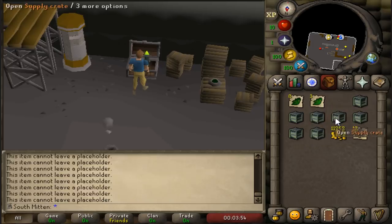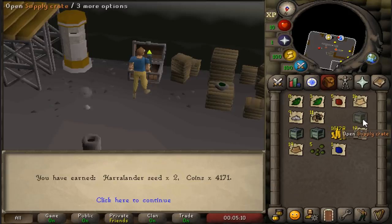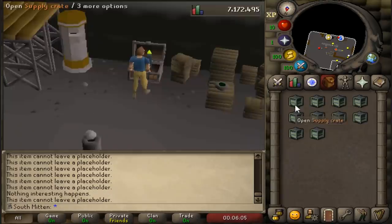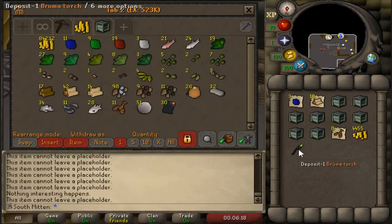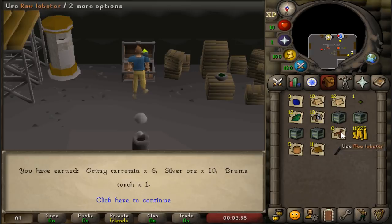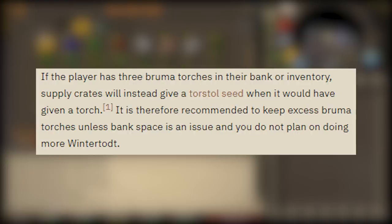No way — we already got the Bruma torch, and it's only the third one I opened. A second Bruma torch? What the heck, man — that's insane. I have two and I've only opened 52 crates total. A third one? What is going on here? Apparently if a player has three Bruma torches in their bank or inventory, supply crates will instead give a Torstol seed. It's therefore recommended to keep excess Bruma torches unless bank space is an issue. So now I won't get any more of those.